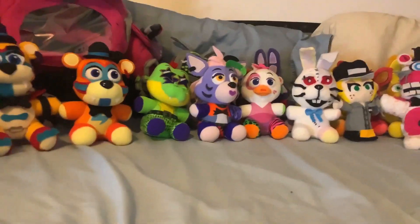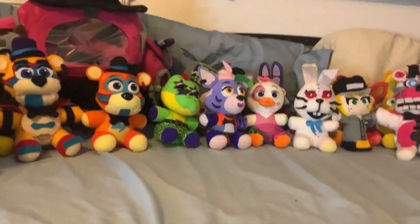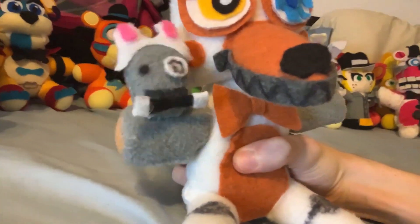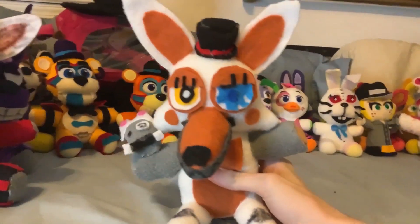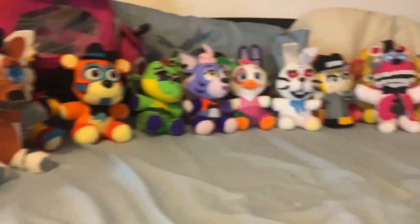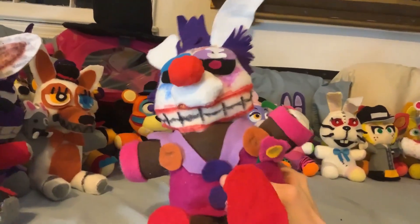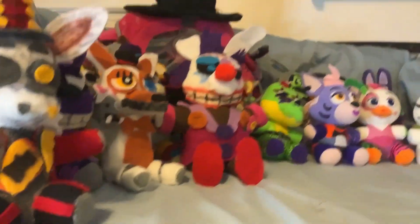Then we have characters from my Halloween special, the Dark Circus. First up, Ringmaster Foxy including a little whip. Then Magician Mangle, with her little endoskeleton head — which has a little spiral in its eye — and its little magic stick, with the electricity eye and everything. And then Clown Springtrap, sporting a big old clown nose, his weird smile, and all that good stuff.